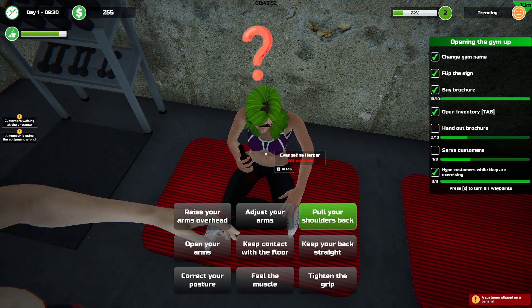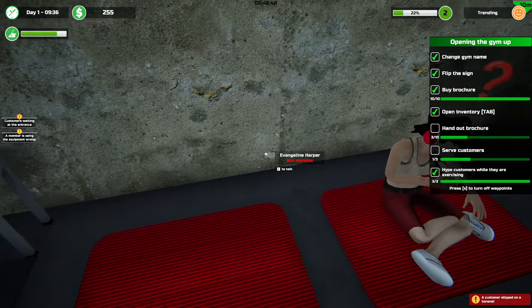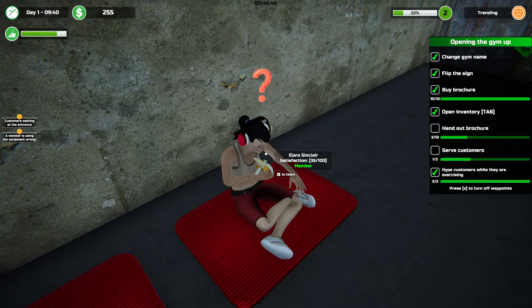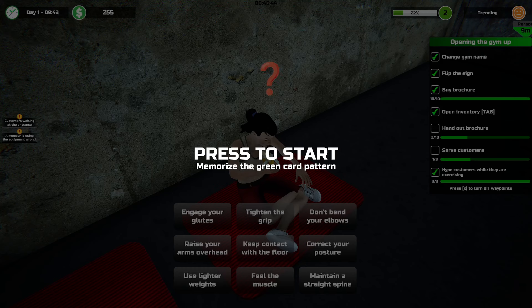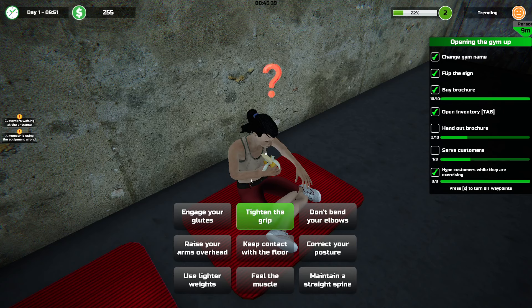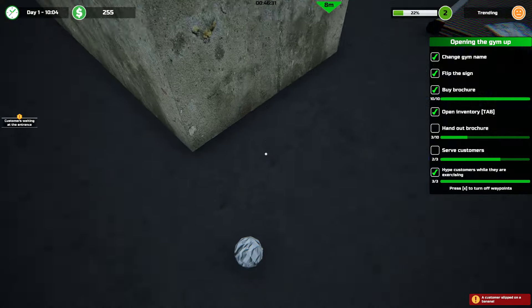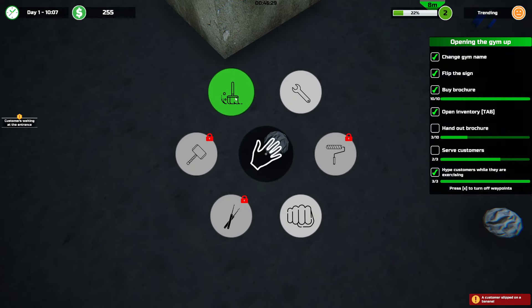Oh crap, I don't know what to do. Press to start. Memorize the green pattern. Maintain. Tighten. Bend. Engage your glutes. I don't know what I'm doing, lady. I can't — there's too much going on.